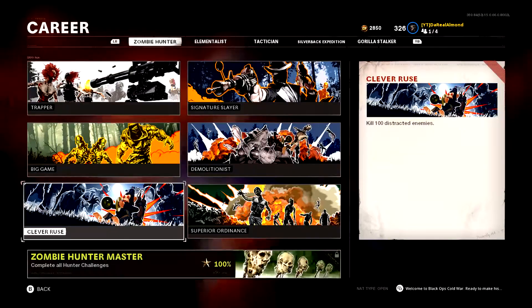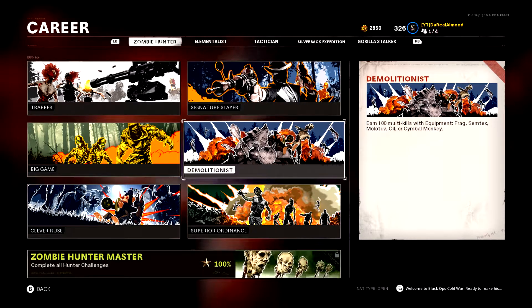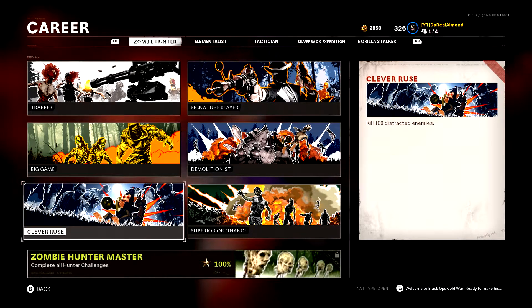The Clever Ruse challenge requires you to kill 100 distracted enemies. The monkey bomb can distract enemies and lasts longer than a decoy, but it costs 1000 salvage and takes time to wind up. I recommend buying decoys instead — they're 250 salvage for four. The strategy is: throw a decoy down, wait for zombies to pile up, then throw a C4. That way you get distracted enemy kills for Clever Ruse, C4 kills for Trapper, and C4 multi-kills for Demolitionist all at once. You can substitute energy mine if you don't have C4.